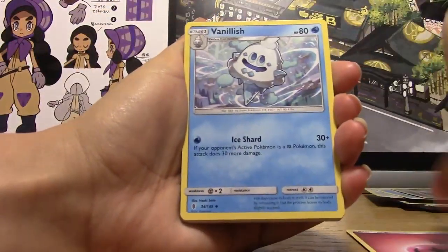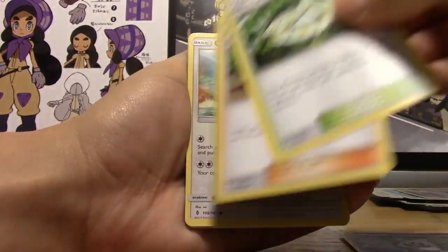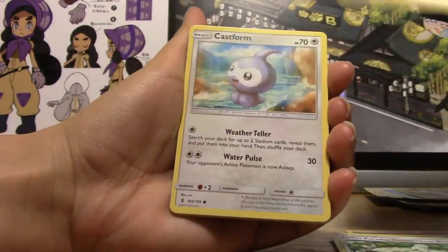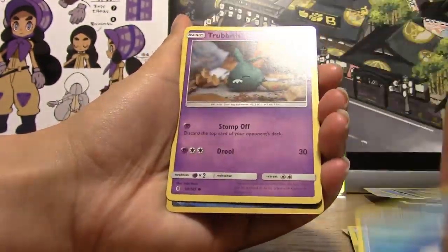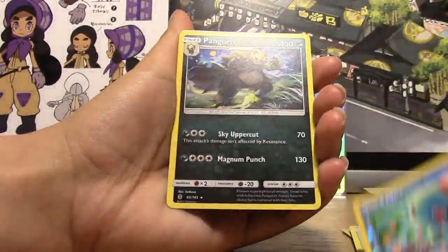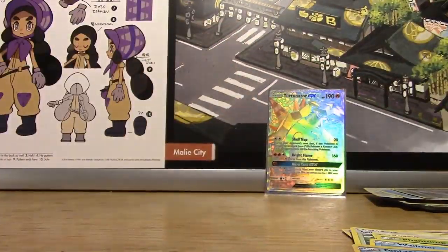Pack five: Fairy Energy, Vanillish, Aether Paradise Conservation Area, Hala, Castform, Phantump, Wailmer, Trubbish, Tentacool, and a Regular Rare Pangoro.